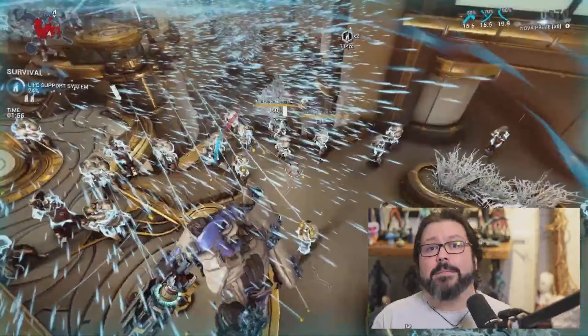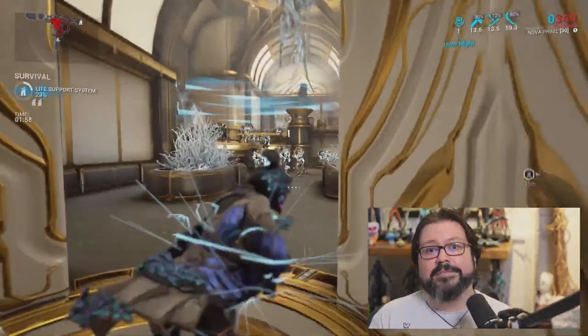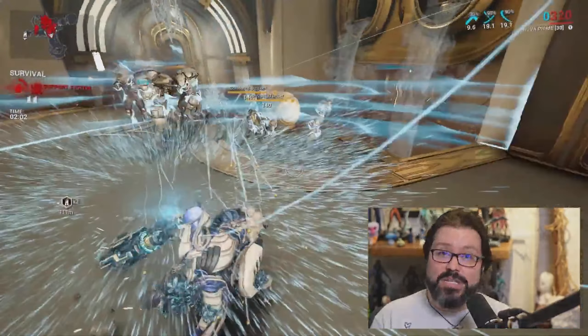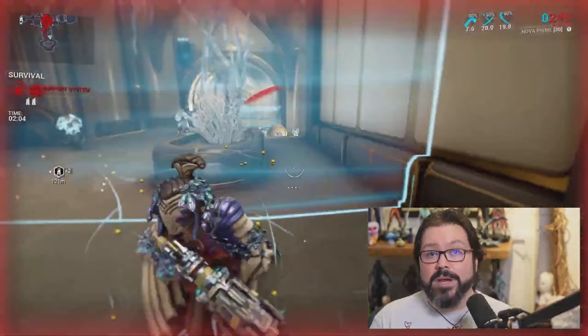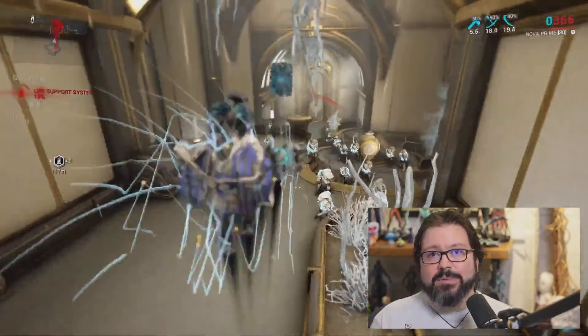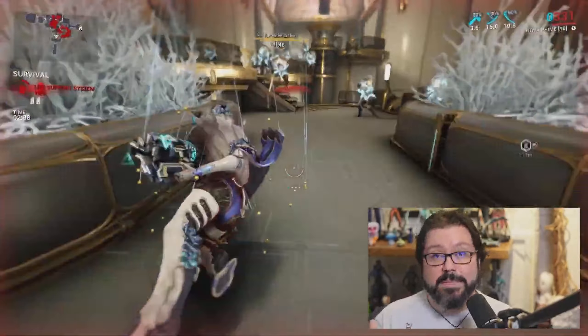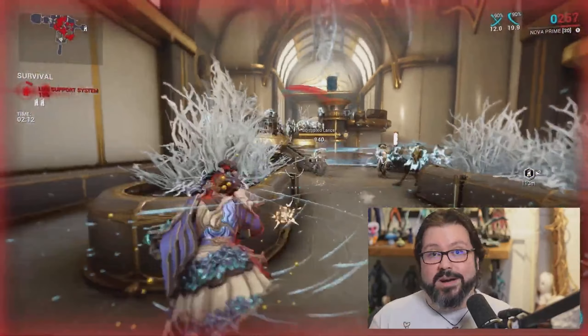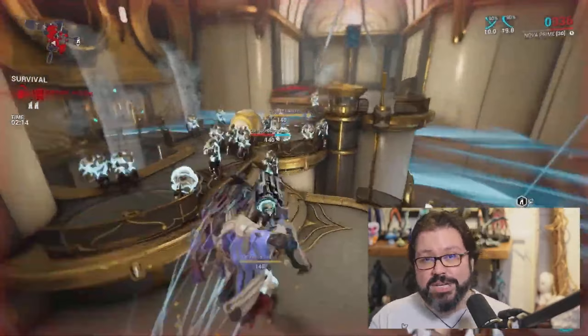Finally, they'll be adding quality of life improvements to Wormhole — removing the duration and adding an icon showing how many times you can use the Wormhole. It's a good QoL improvement, but I'll personally be using that slot for a Helminth build to further improve Nova's damage output. Take note this is how I want to play Nova, and I'm not saying you should do the same.